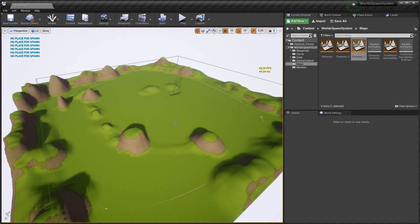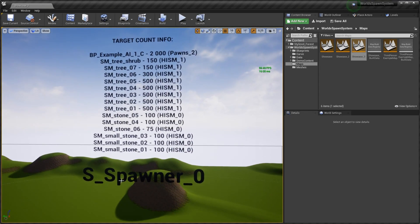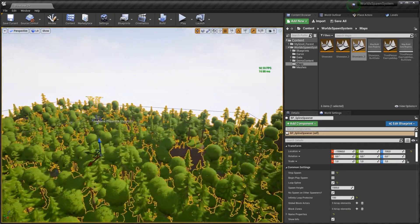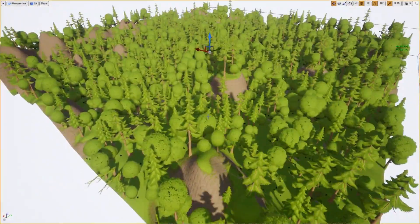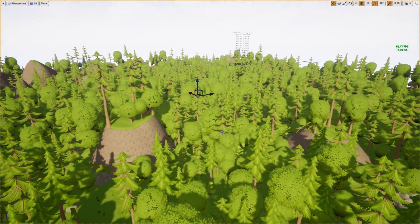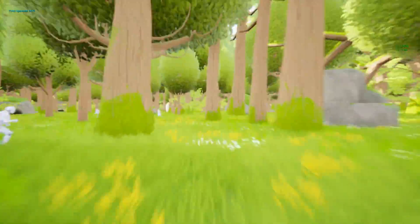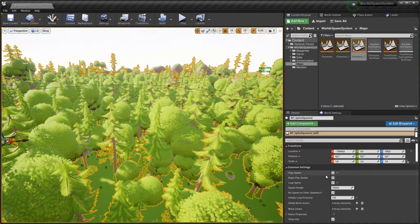This is also network replicated. You can add a behaviour tree for the pawn type, and you can also multi-level spawn, which means you can spawn on top of already spawned objects — so you can make an entire wall of actors instead of just having one level. You can also choose actors that you want to exclude from spawning in. Normally this is £47 but on sale it is £23.